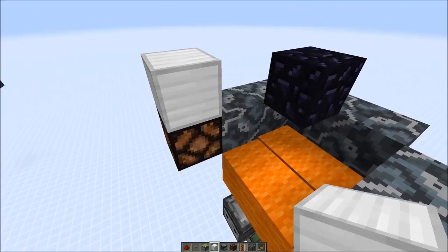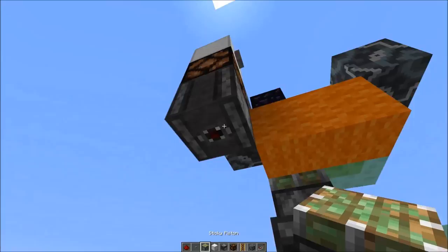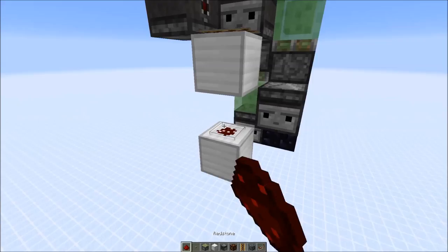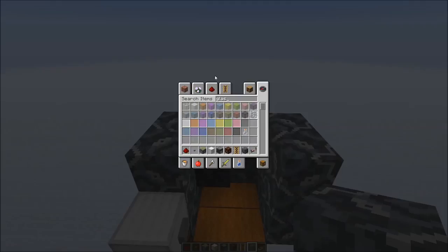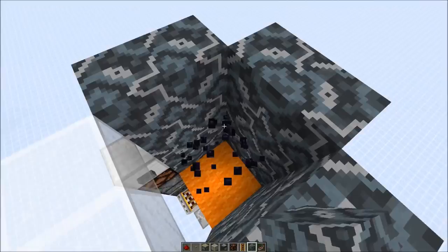Next we need a redstone lamp and a block you can put a button on, then we place an observer below the redstone lamp which detects the lamp changing. Then a sticky piston below and an observer facing this way. Here we have a solid block and a powered rail on top, below redstone dust and a repeater on 4 ticks. Then you can build this as high as you need it — just repeat this pattern. You can also put glass blocks in front which looks quite nice. Just build this up as high as you want. Meanwhile you can also remove the obsidian block.